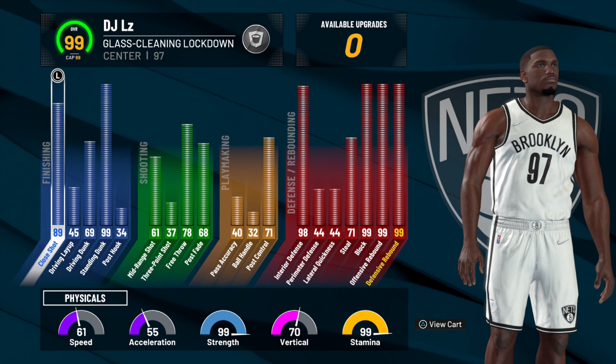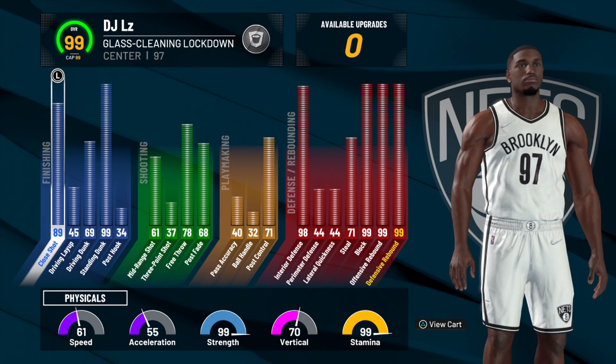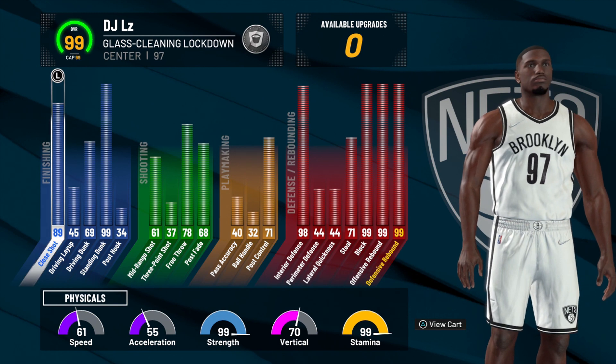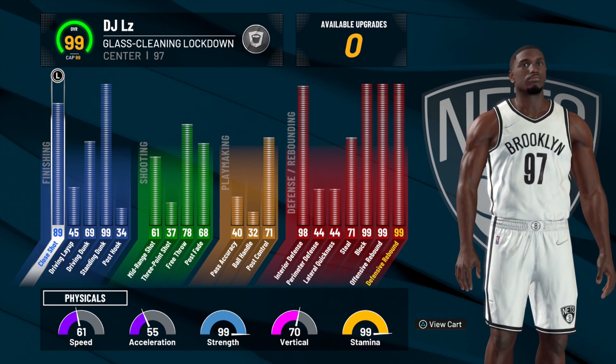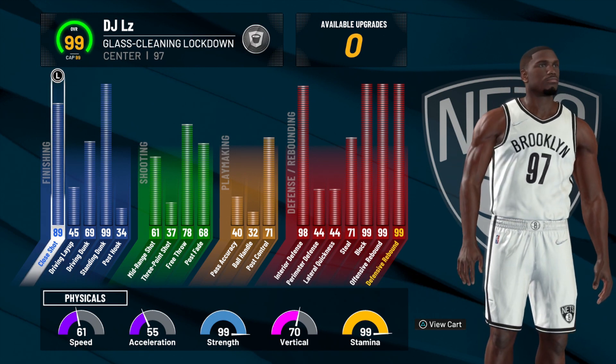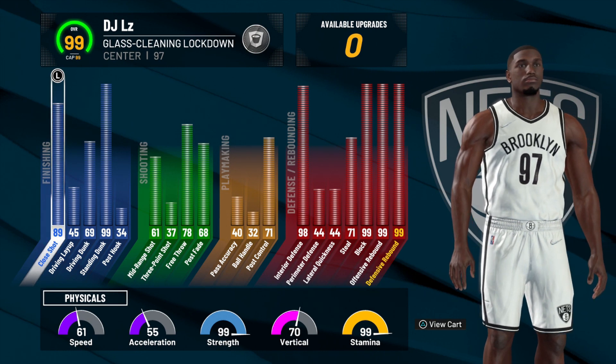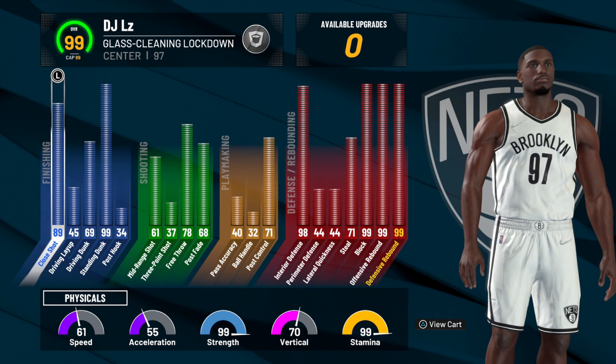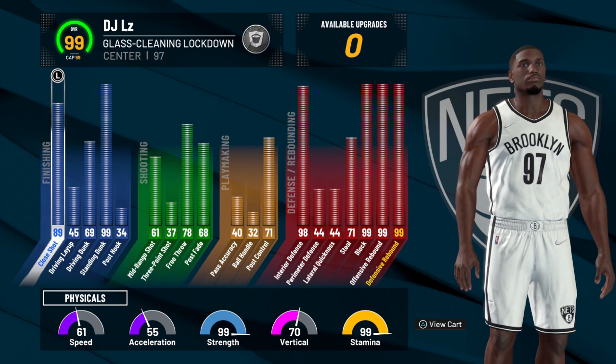Going on to the physical, you can see right here my speed is a 61, my acceleration is a 55, my strength is a 99, my vertical is a 70, and my stamina is a 99. Overall, getting to a 99 definitely pays off and it does pay on the court. I'm going to have some gameplay footage of that very soon, but besides from that, let's get on to the badges.